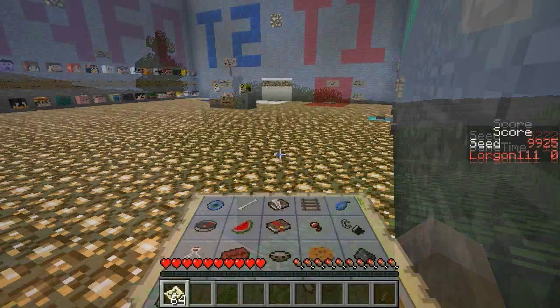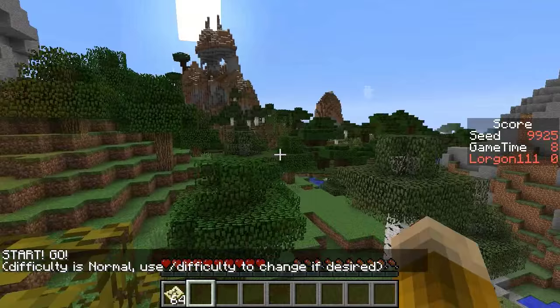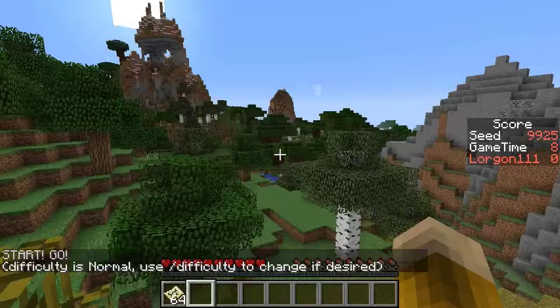And finally, the practice seed this week is Seed 9925, where you can practice and route and optimize. And here is the spawn point for this one.